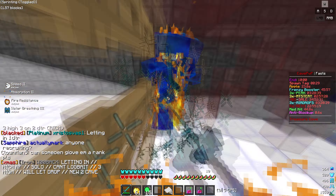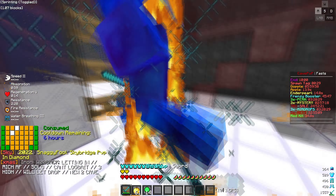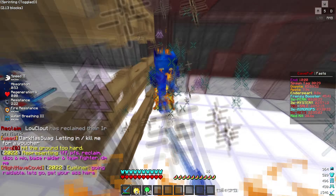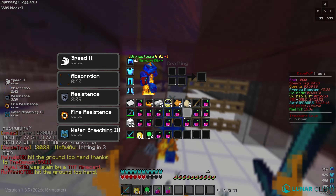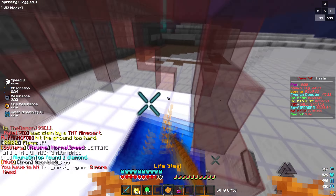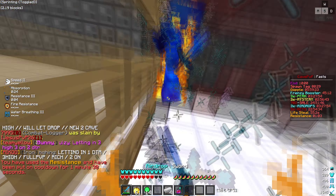I need to get him down. Come on - oh my gosh, he's actually destroying me, I'm eating a god apple. I need to hit him down there. He doesn't want to go down at all. I wish I had knockback like last map but there are no knockbacks this map. Is that a god apple? Oh my gosh this is literally so bad.